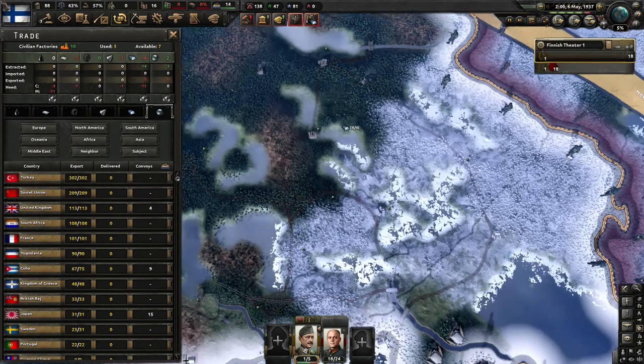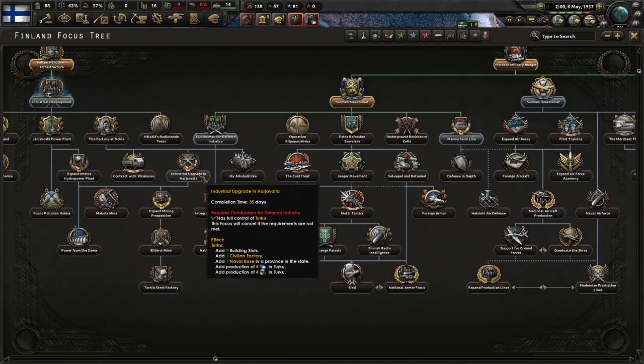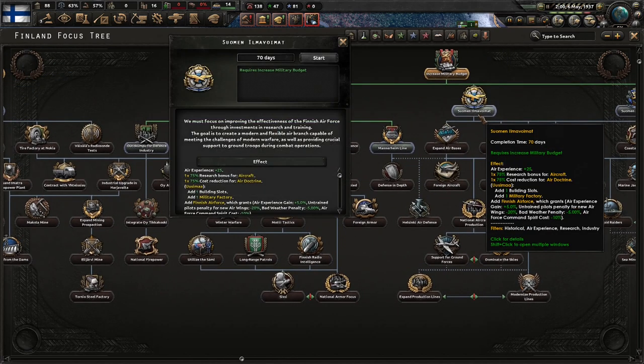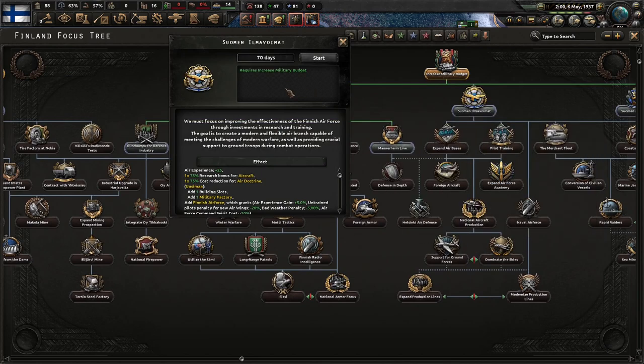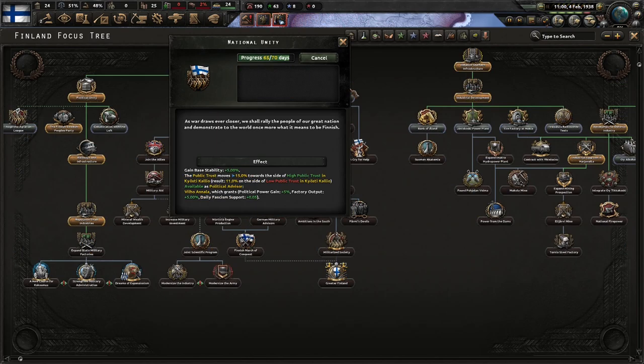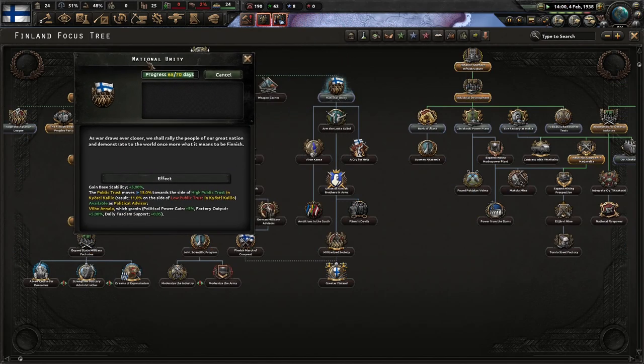We could use some steel — that would actually help us out. Industrial upgrades in Outokumpu — efforts are underway to modernize and streamline the nickel and copper industry. The aim is to maximize output and fortify Finland's position as a leading producer of these vital materials. We must improve the effectiveness of the Finnish air force through investments in research and training — national unity. As war draws ever closer, we shall rally the people of this great nation.